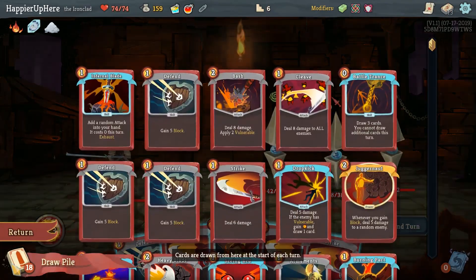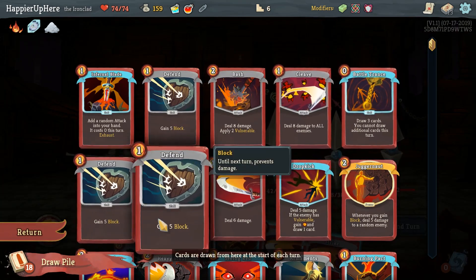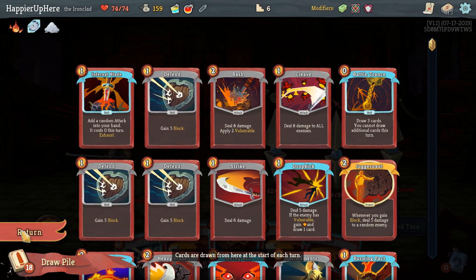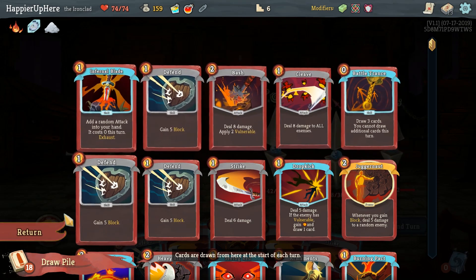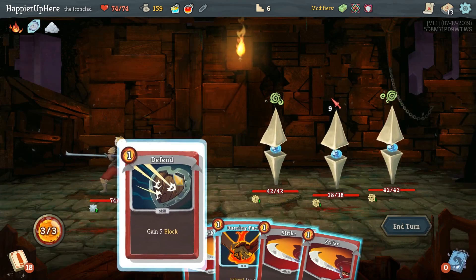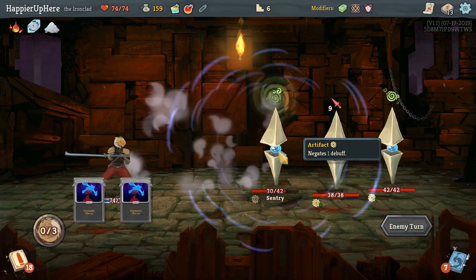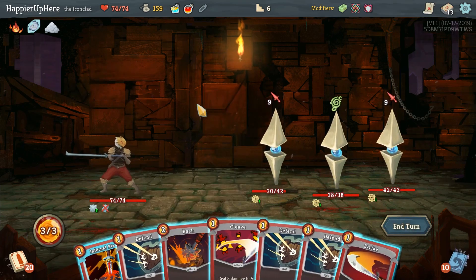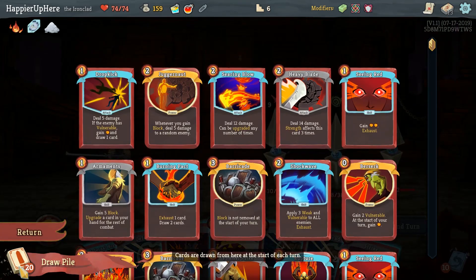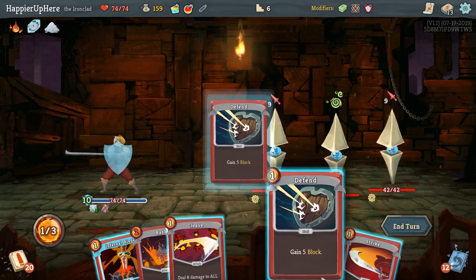We need to defend next turn. With Battle Trance we can draw two defense cards but that's not going to be enough. We can draw five cards and then play Battle Trance and play two more defenses - we should be defended for next turn. We just cannot draw any cards this turn. Double strike here, we are fully defended. Now we'll do Battle Trance, but unfortunately we have to play three block cards here otherwise we won't be able to defend next turn. Let's fully defend here and figure out what to do next turn.